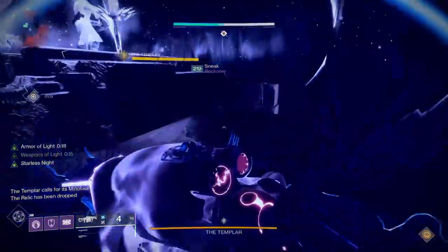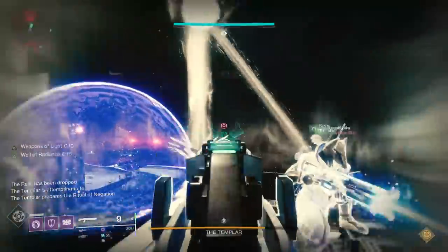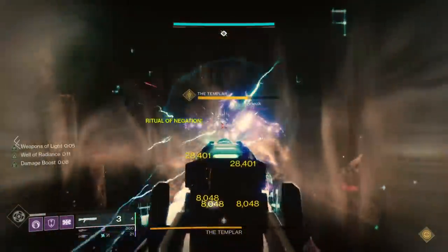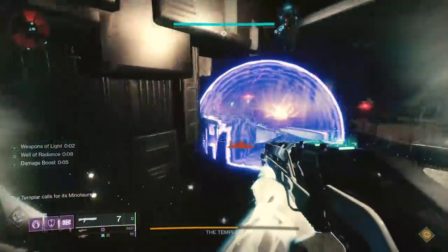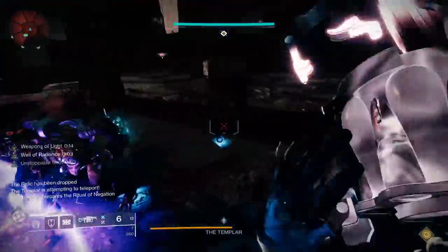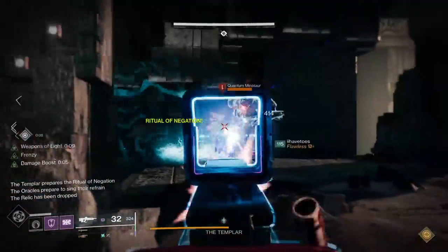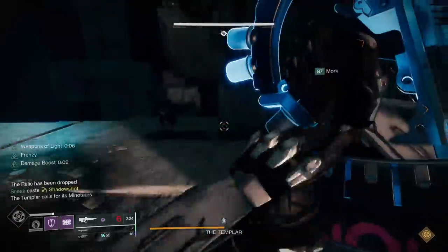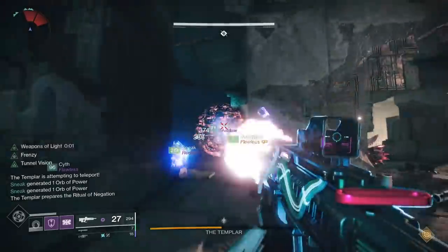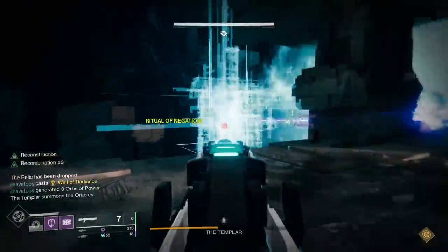Bring burst damage supers, a Well of Radiance, slug shotguns, or whatever weaponry that deals a lot of damage, and this fight can end as early as the 3rd teleport block before you even need to acknowledge oracles. If you do need to acknowledge the oracles, then after the 2nd teleport block — or at 50% health, or whatever arbitrary marker your team decides — players should scatter to preferably pre-assigned oracle positions to kill them as they pop up, while having at least 1 person monitor the relic holder in case they get trapped. Then scramble back into a group, drop another Well of Radiance if you have it, and get back to work.